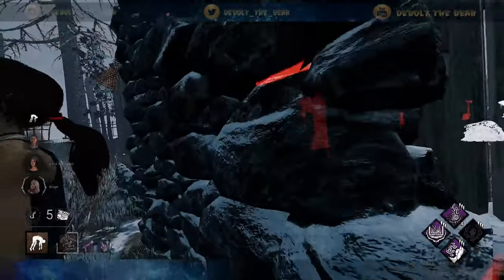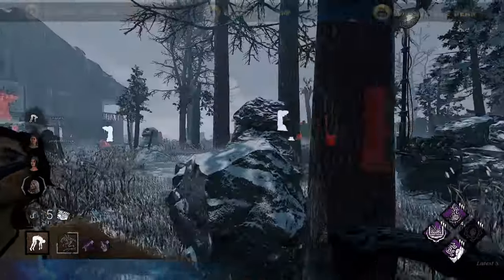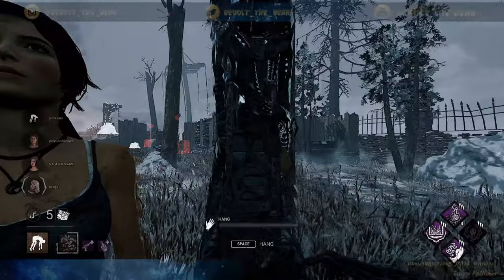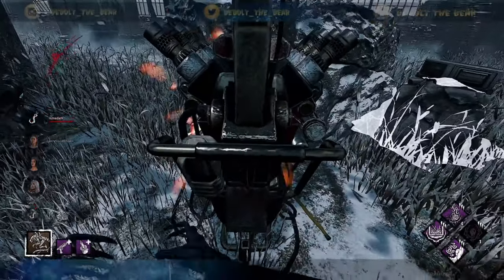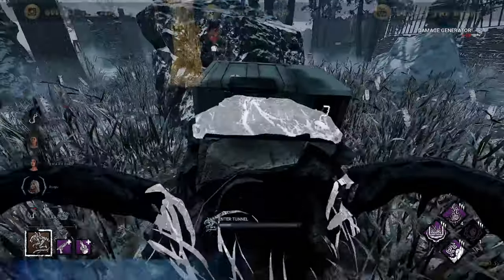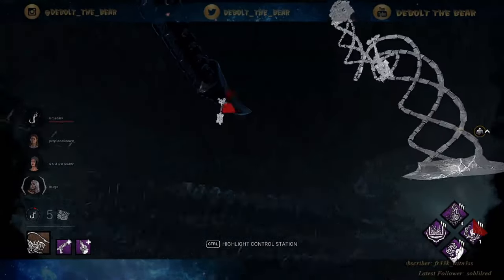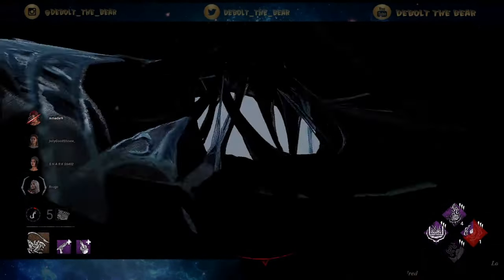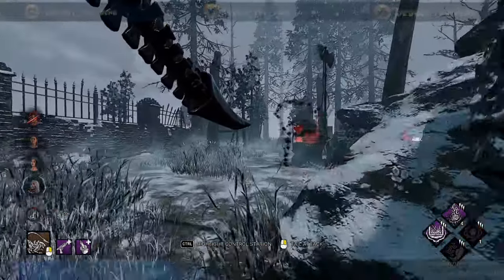Whispers really helps out early game and end game on killers that don't really have much to go off of in terms of where to find people. That's actually why I went for her — she obviously wasn't AFK for too long, she literally had one of the flamethrowers in her hand. We're gonna get some Grim Embrace value and leave. I think there was somebody over here maybe.